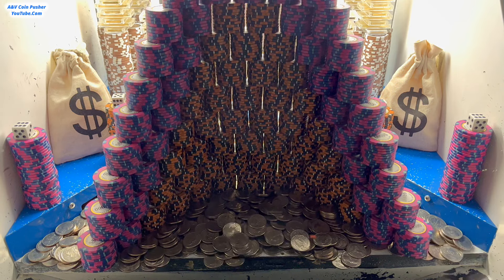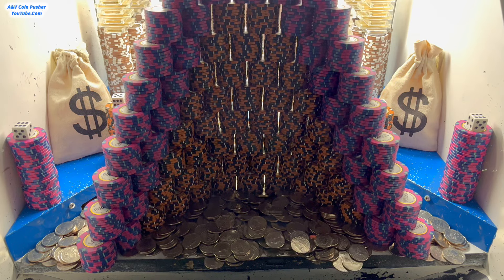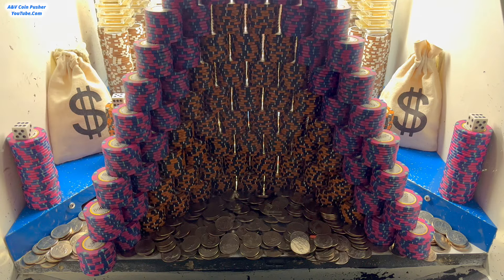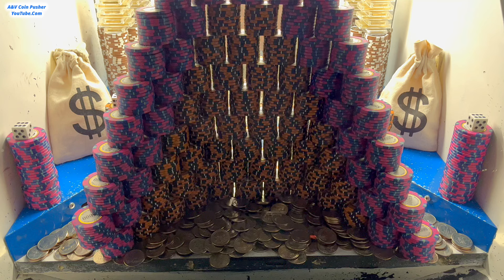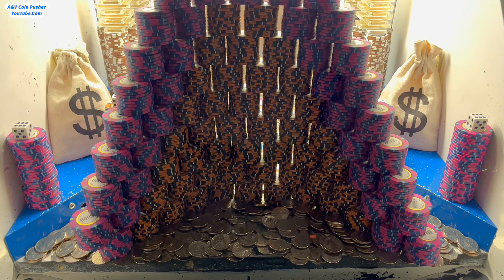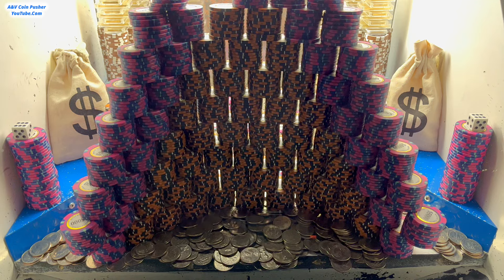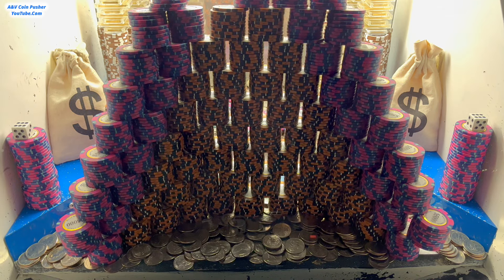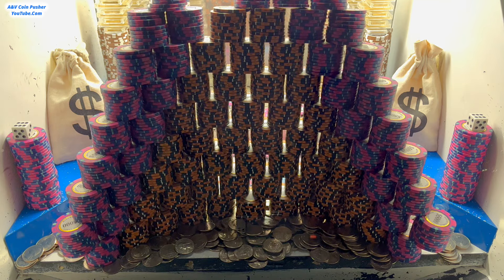They got it loaded up super good today. There's no quarter towers, however they got a ginormous pyramid in there — it's probably the world's biggest pyramid of chips. Those chips in the center, the orange ones, are $10,000 chips, and the pinkish purple chips are $5,000 chips. The top of the tower just fell backwards a little bit — it's slowly going. It's going to be a massive avalanche whenever we get that thing to fall down. Let me know what you think about this ginormous tower in the comments section.